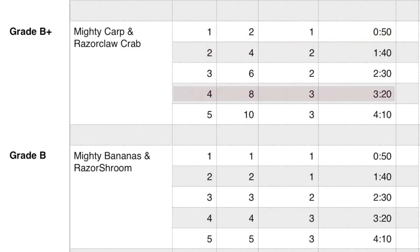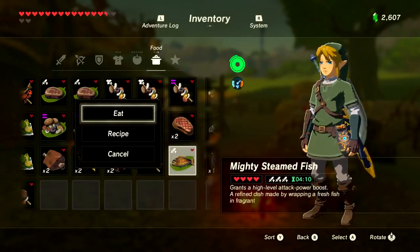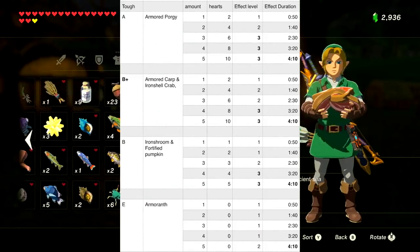You can mix and match any food with the same boosting benefits. Slightly behind the carp and crab are the Mighty Banana and Razor Shroom — both give one heart each and 50 seconds of duration; you need three for Level 2 and four for Level 3. You could cook a Mighty Porgy with any two of the other attack foods I mentioned to hit Level 3, getting the most out of your fish. Alternatively, do two Mighty Porgies and three Mighty Thistles for max time and power without wasting second-tier items.